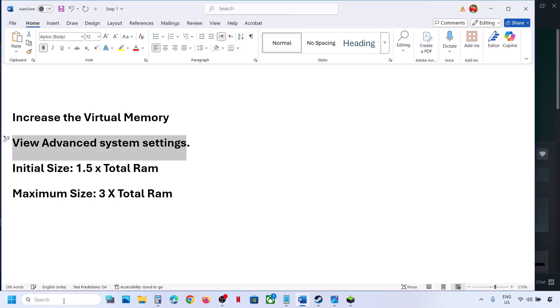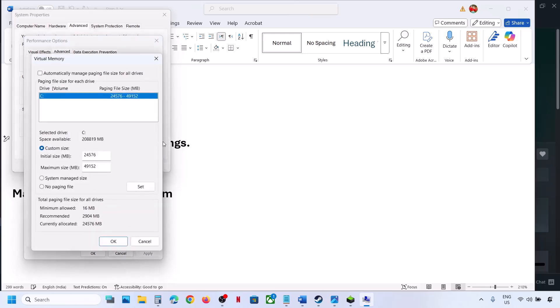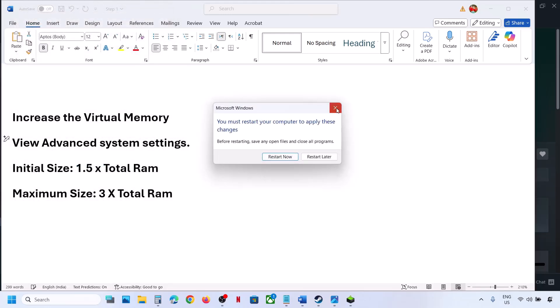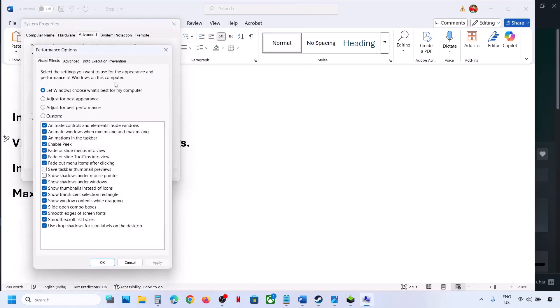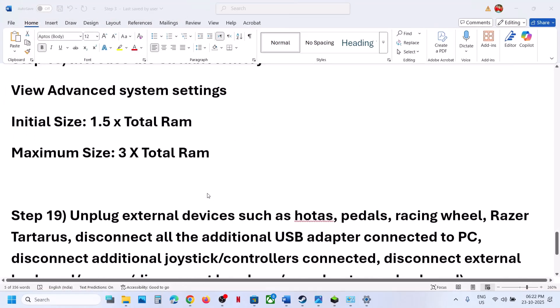After setting virtual memory, relaunch the game and check. If that does not work, go back to View Advanced System Settings, Settings, Advanced, Change, and this time select System Managed Size, click Set, click OK, hit Apply, click OK. You will see a restart option — restart and check. If still not working, revert to default: go back to the same settings, check the automatic box, hit Apply, and click OK.